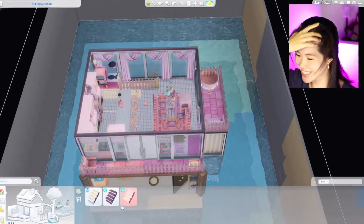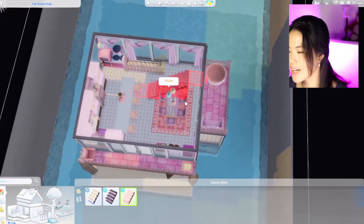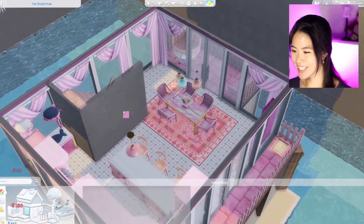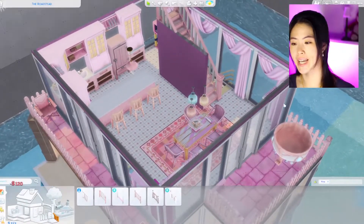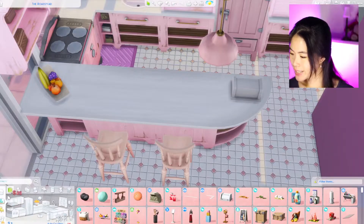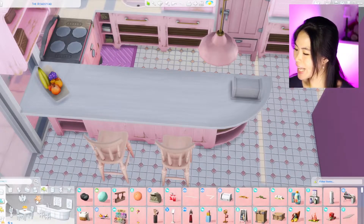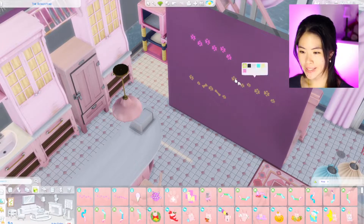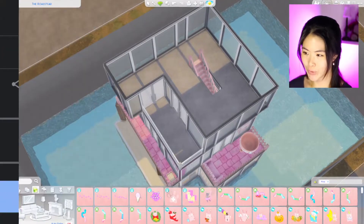Oh my god, I forgot to put in the stairs again! What is wrong with me? Is there enough money to put in the stairs? I'm going to put in the stairs first so I don't forget again — and there's three dollars left. I'm going to put in some wall decals — paw prints on the wall, that is kind of cute. I'm going to change this into pink. Our pink level is done!